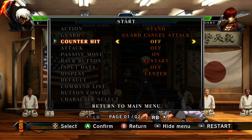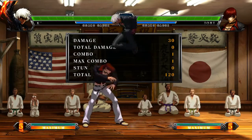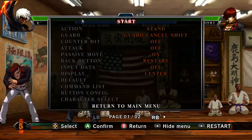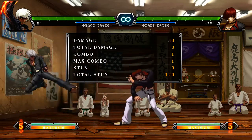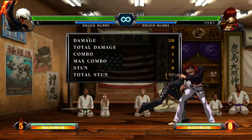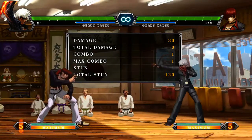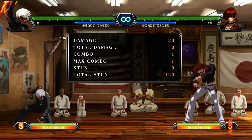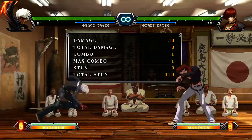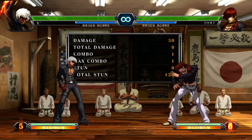Another good thing in training mode is the guard cancel attack setting. You can have them do guard cancel rolls and stuff, but it's a bit broken in training mode — I'll talk about that in a minute. Guard cancel attack is good for seeing how much invincibility moves have. Just because it doesn't beat a guard cancel attack does not mean it's not invincible. Some moves only have invincibility up to a certain point — like most dragon punches, they have upper body invincibility, or they might have full invincibility but trade on the hit, or invincibility up to the hit but not on the hit.